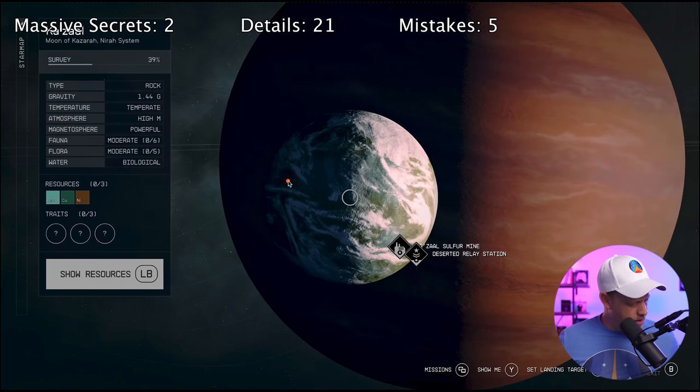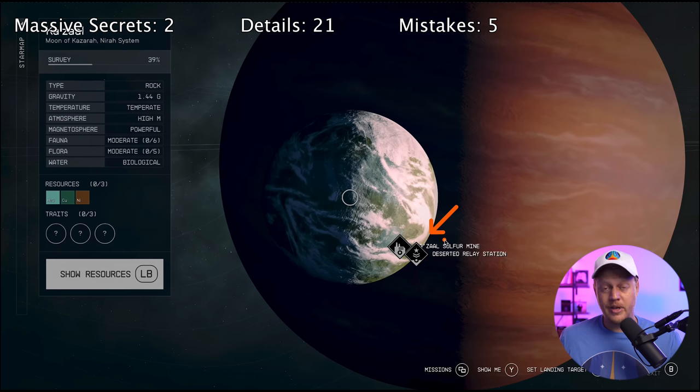At timestamp 29:41, we see the planet Kazal and it has a sulfur mine on it as a point of interest — somewhere we could land and do a mission. But notice over here in the resources, sulfur is not listed. This may be a mistake, or it may be that the resource system isn't necessarily linked to the procedural generation of sites and points of interest. Or maybe sulfur isn't technically a usable resource in the game system — but then why include it as a point of interest? Seems like it could be a mistake. Nonetheless suspicious.